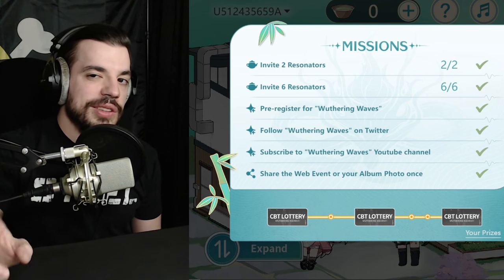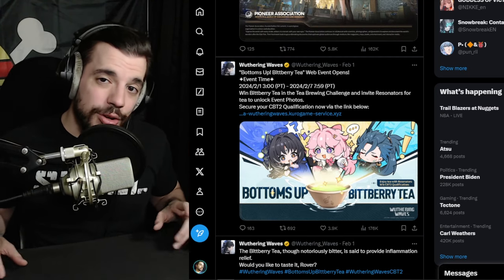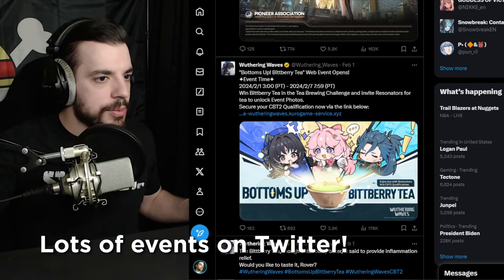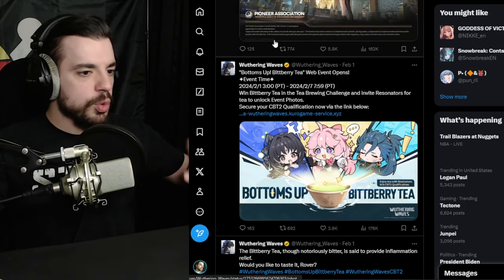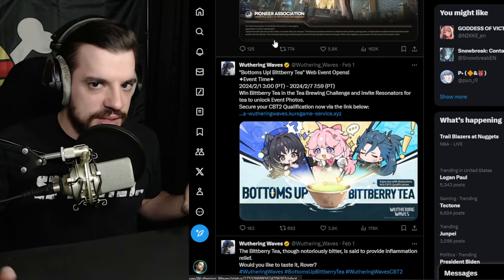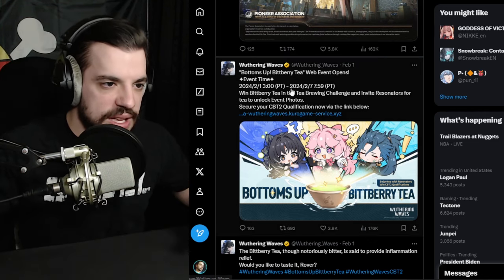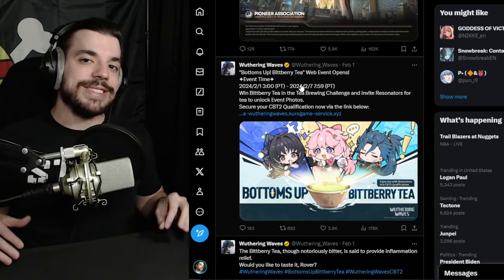Just do those two things and you'll have 10 chances at the beta. The last thing you're going to want to do is follow the Wuthering Waves Twitter — that's actually how I found out about the Bitberry Tea event. They always run little retweet events where they say retweet this and you'll get a chance at the CBT. They'll probably do those drawings at the end, like this ends on the 7th, so doing that gives you your best chances.